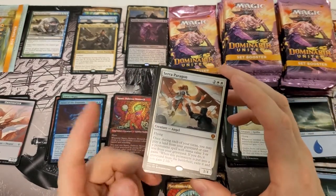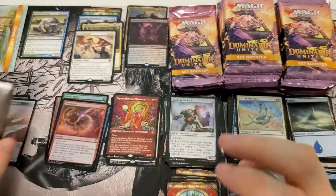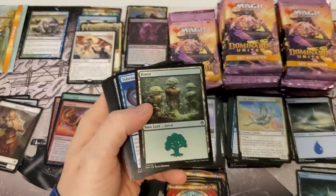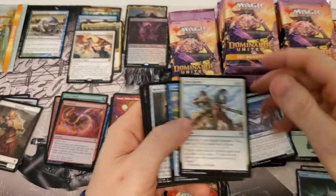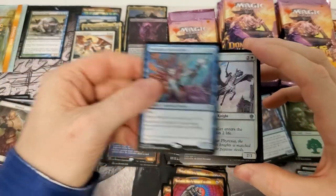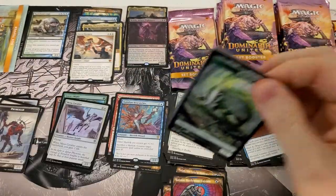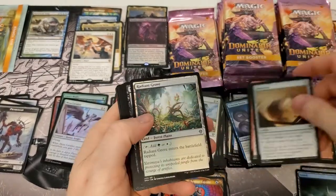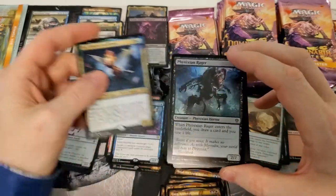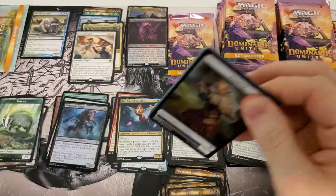Out of the whole case — I think out of the two cases we've got — this is the very first Sheoldred, the Paragon that we've actually gotten. I'm gonna have to go check that, but I'm pretty sure it is, which if it is, that is insane. I've gotten Lilianas out the wazoo, but anyway — wow, this is really gonna be a good box opening it seems like. We're getting stuff worth money too. Wow, stained glass double foil double rare — worth money, man. Not gonna lie, this is pretty sweet.